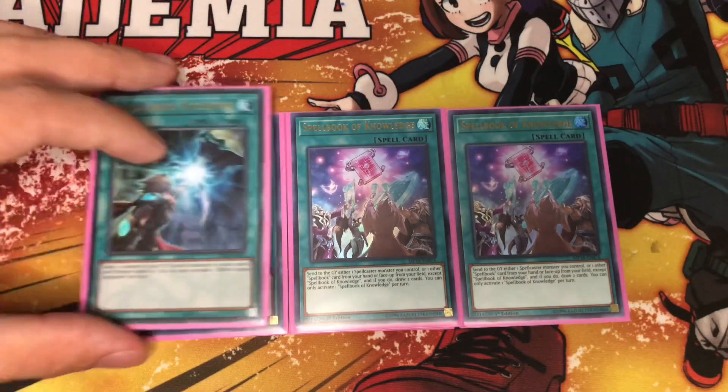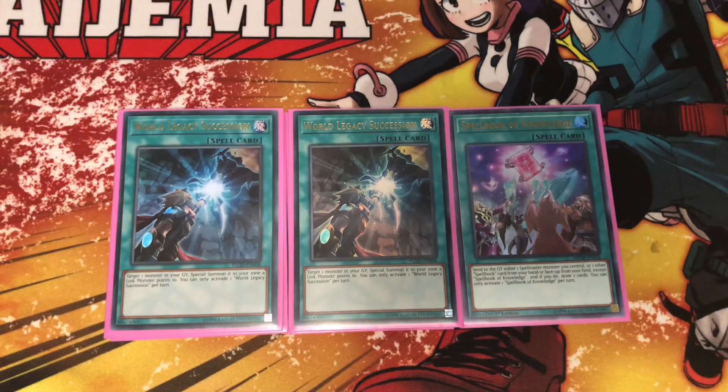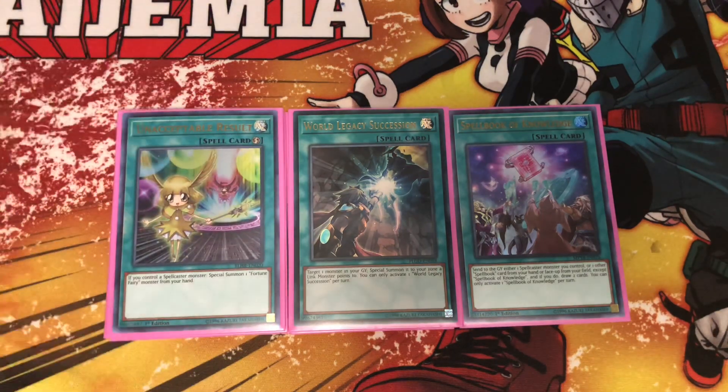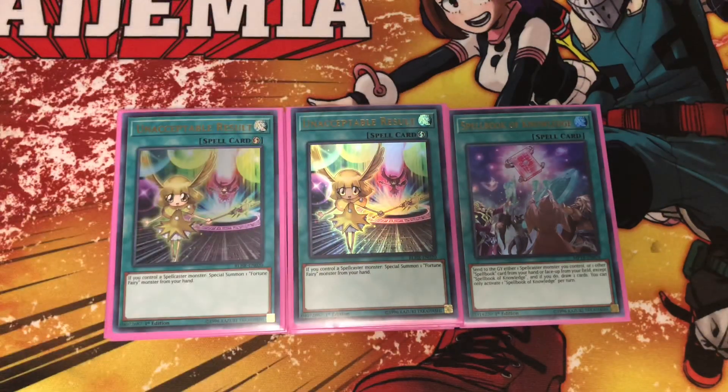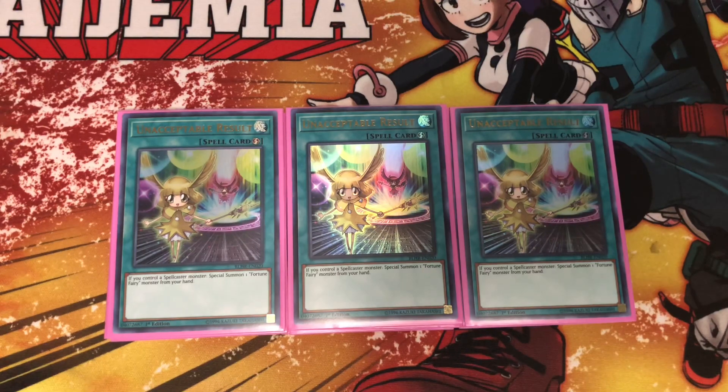For some recursion, I have two World Legacy Succession. Then for Fortune Fairy support, we have that quick-play special summon I mentioned — three Unacceptable Result — which lets you just special summon a Fortune Fairy from your hand if you control a spellcaster monster. This helps for Fortune Fairies that you didn't draw, like if you got them in your opening hand and couldn't use their effects. So this just helps bring those out.